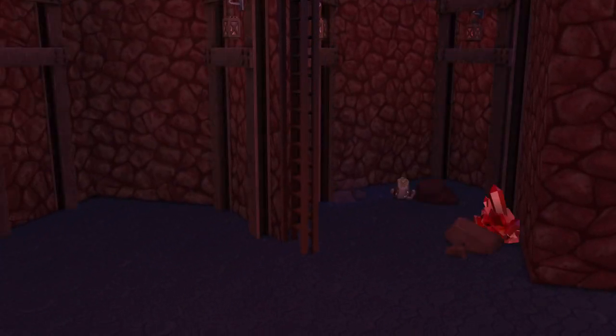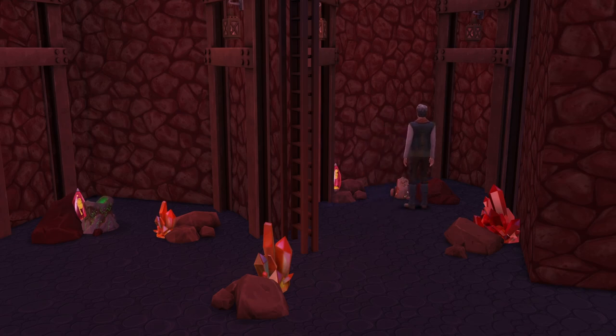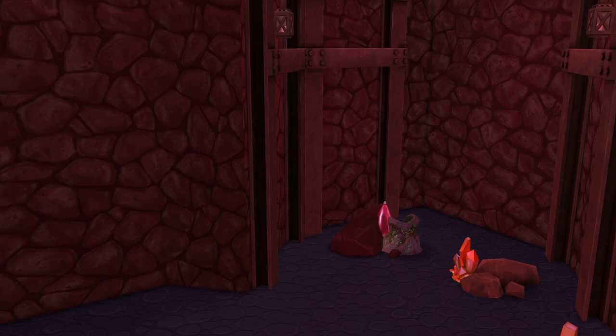Going down further, we have our star-shaped lava level. Of course, I had to add in some lava lamps down here to add to that ambiance. I also put in some of those glowing collection things that come with Get to Work so your Sims can grab some special collectibles down here that aren't in the upper levels of the mines.